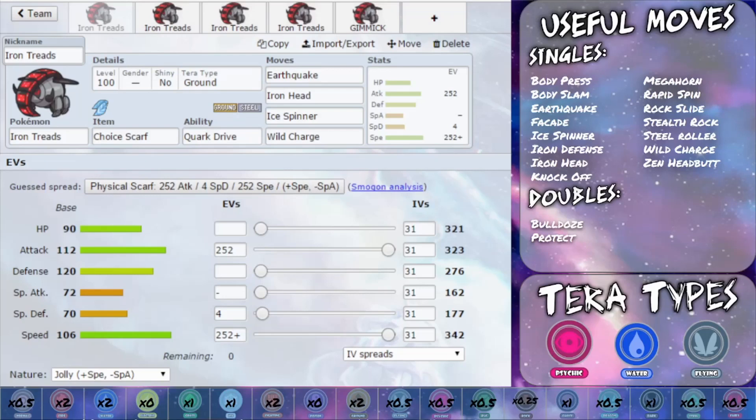In terms of our Tera types, I would recommend three. The first one being a Water Tera type. Water Tera type allows you to get rid of the majority of your weaknesses. You've already got an immunity to Electric types and you've got Ground-type attacks to hit the Electric types, so it's probably not going to come in against you even with the Water Tera typing. You then have a weakness to Grass types, which you should be able to cover if you've got Ice Spinner on there. So Water typing works for getting rid of a lot of your weaknesses and allowing you to cover those weaknesses as well.